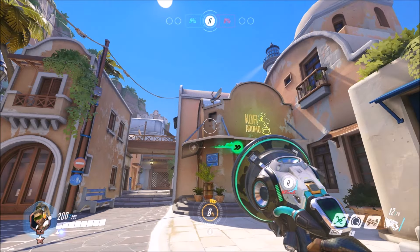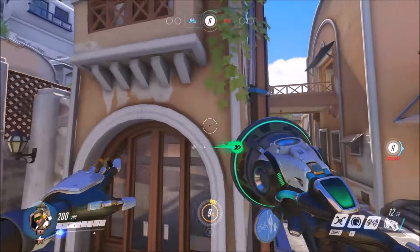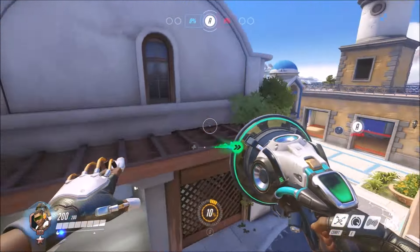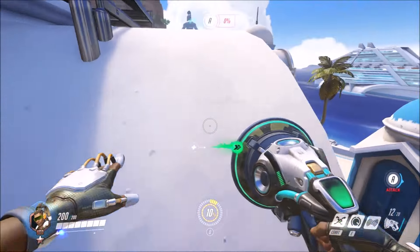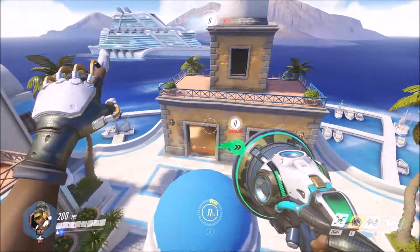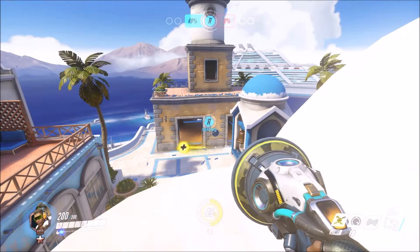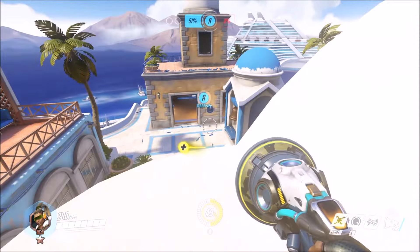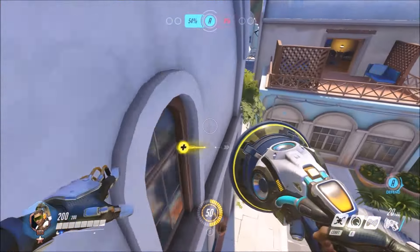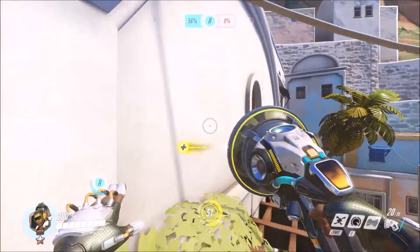Alright, so Lighthouse is a little tougher just because of how the point is enclosed in a building. But there's still some pretty good spots. You can heal everyone from this — this is always a good spot right here. You're just hard to see. If you need to get to the point you can do that pretty easily. Once you're up here it's pretty easy to kind of get to the other one — I mean, it's just a fantastic spot, pretty hard to hit.